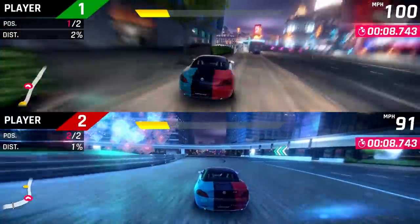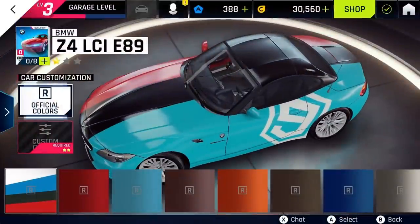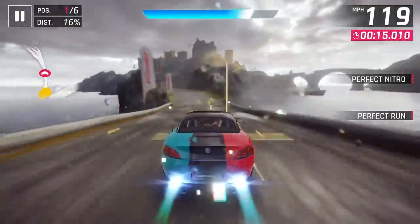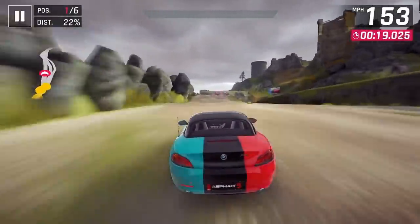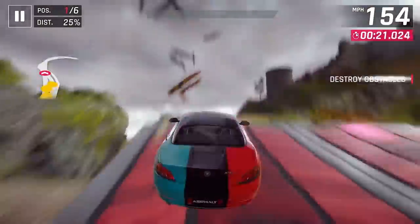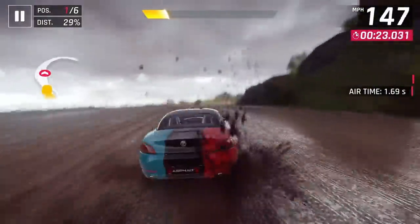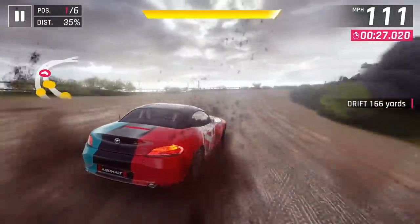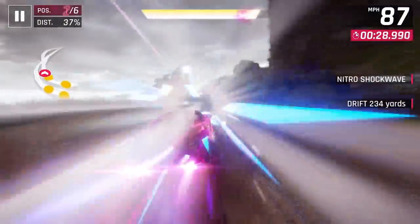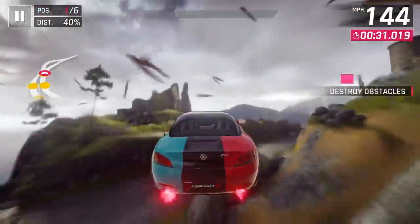Gameplay scores 16 out of 20. The controls are really good with a mixture of motion and accessibility modes for younger players — they've done a good job on Switch. However, there is an element of unpredictability when the car enters the air; any time you hit a jump it's quite difficult to guarantee landing on your wheels, and the squirrelly steering of some vehicles doesn't feel right. Still, it's decent — controls also get 16 out of 20.